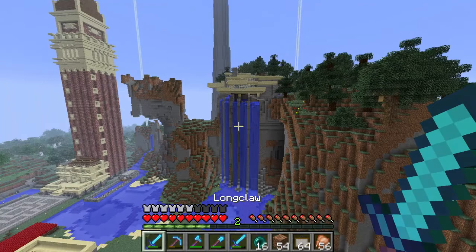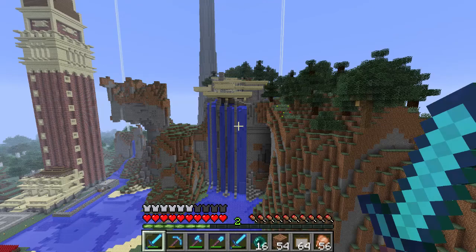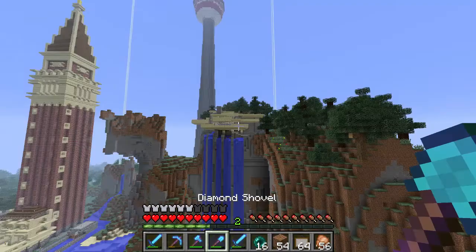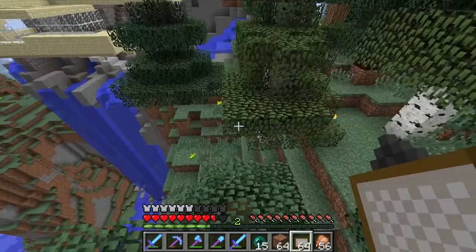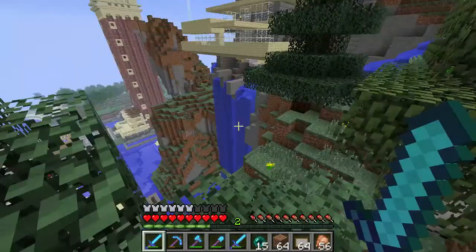I've done a whole bunch more work off camera. As you can see, I've got all the waterfalls in, I treed up the area, and I am absolutely loving how this is looking. We have five individual waterfalls — I spent a lot of time cutting out parts of the mountain to make sure they would stay separate as they fall. The trees really set it off against the mountain; before it kind of blended in, and now I just really love the way that's looking.